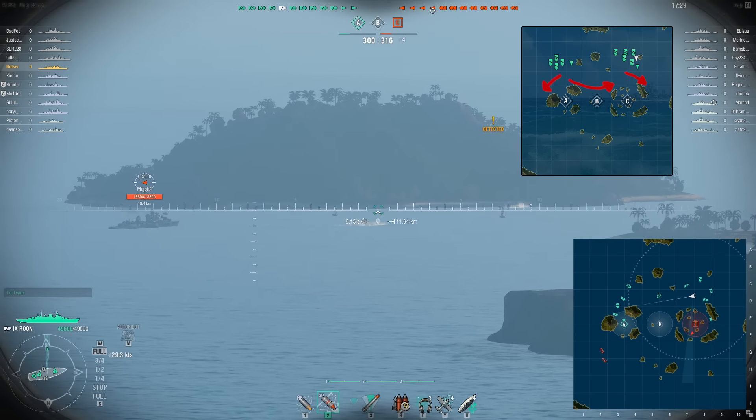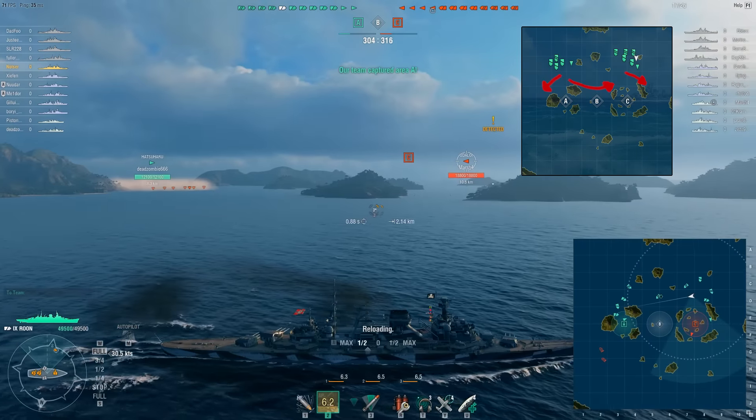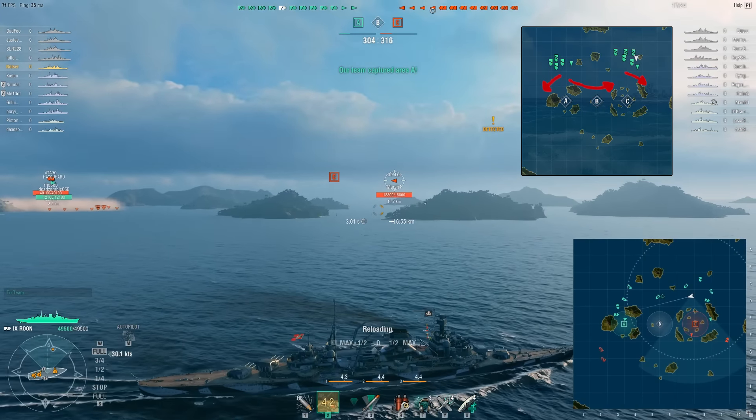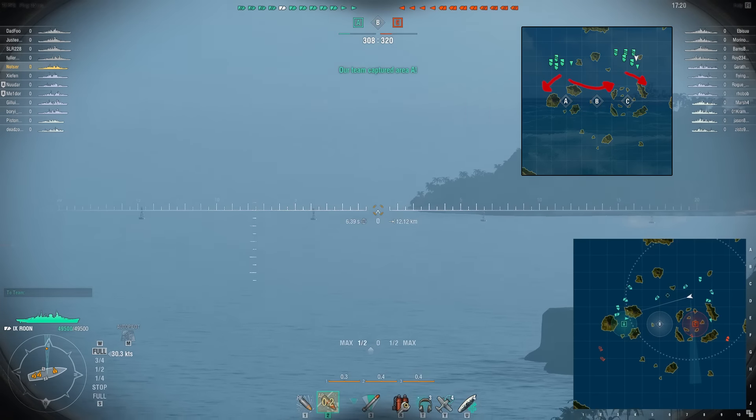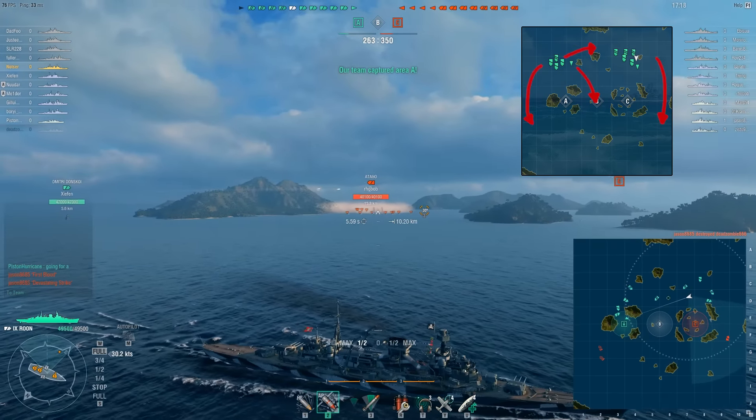And C — it's very congested. There are a lot of islands, but it is reasonable for a cruiser to head in there to take out the destroyer. Don't ever go in as a battleship, especially at the start of the match.